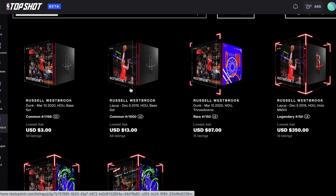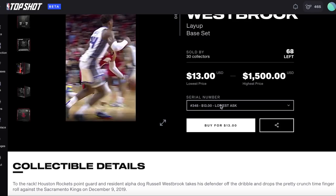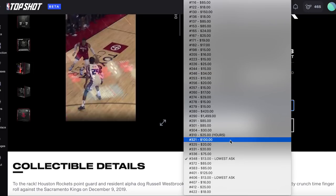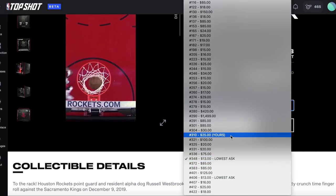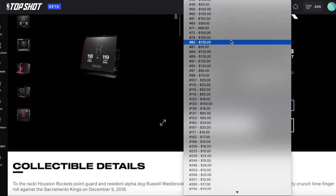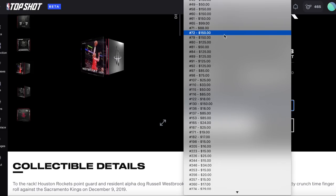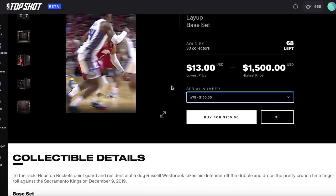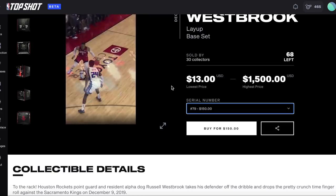You can find any moment you want by searching the marketplace and clicking onto it. Once you're there, you can click on the dropdown menu to view all the prices. Prices are set by the users and it's easy to see which are the lowest priced ones. Don't forget to check for low serial numbers or special numbers such as a serial number matching a jersey number, as these are worth paying a premium for. When you find the moment and serial number you want to buy, it's easy to pay with your credit card or with Ethereum, Bitcoin, or other types of cryptocurrencies.